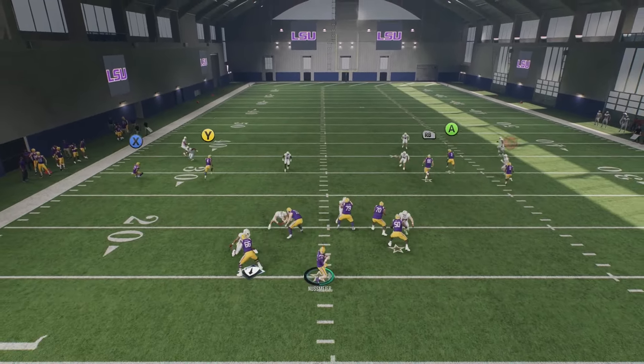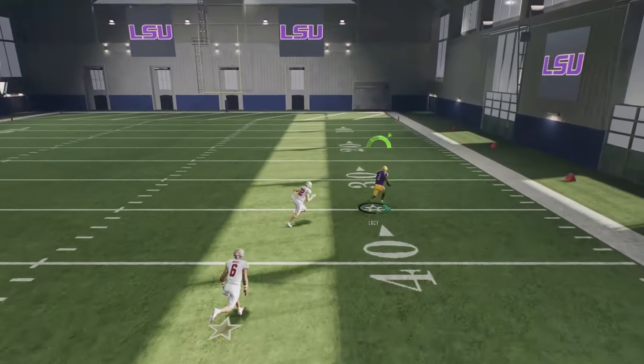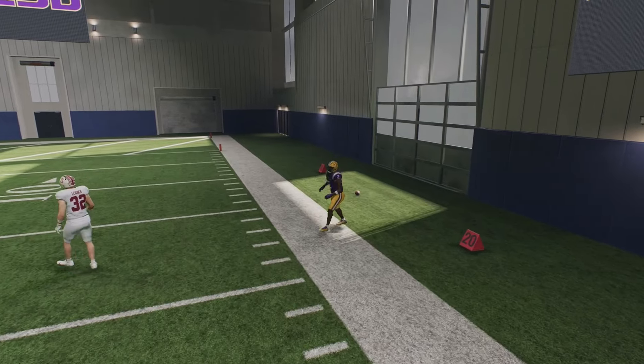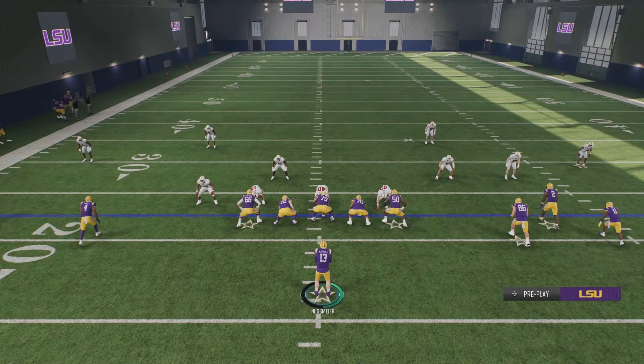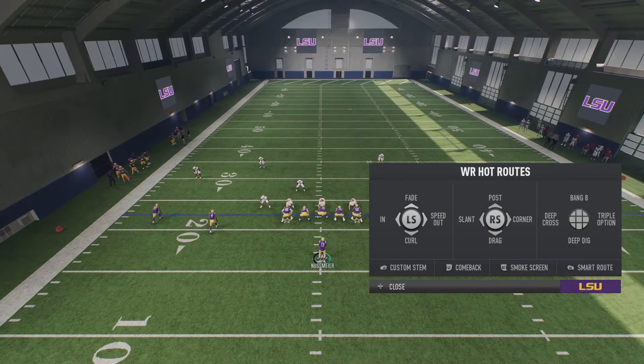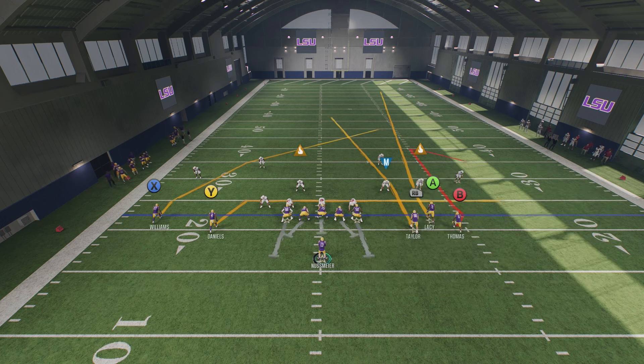You can bomb both those coverages the same way — the cornerback is going to favor the comeback route and you can get a nice little one-play touchdown. That's the simple easy one-adjustment setup. But even the full adjustment setup is going to be: put B on a comeback route, Y on a drag, and X on a deep cross. It's only three adjustments.